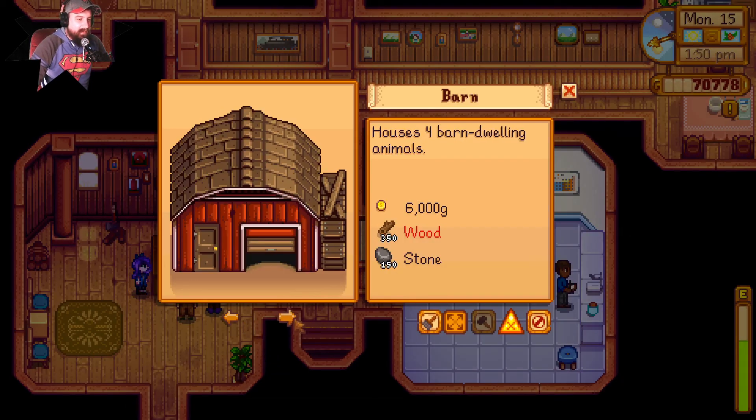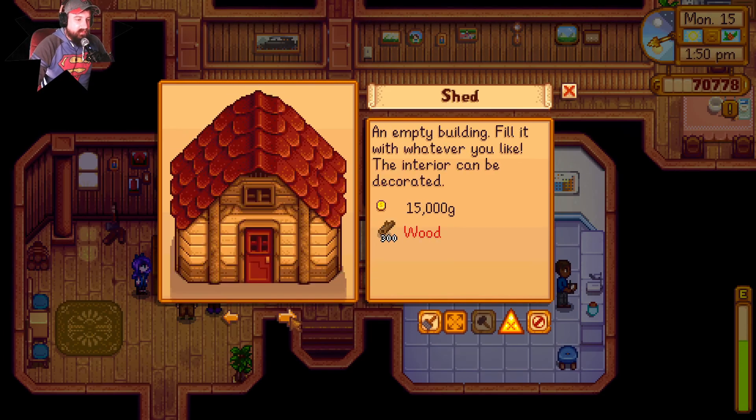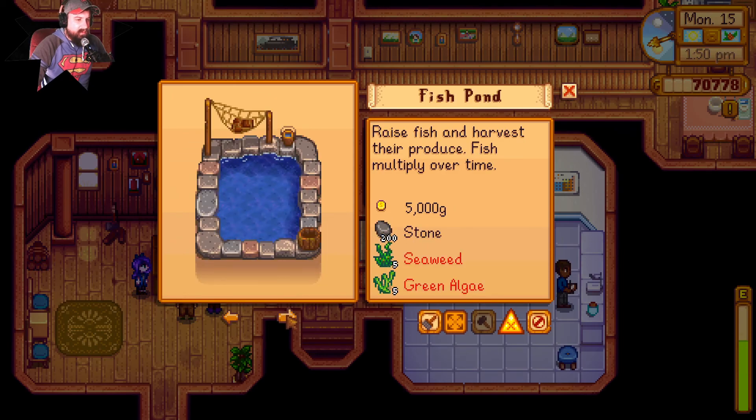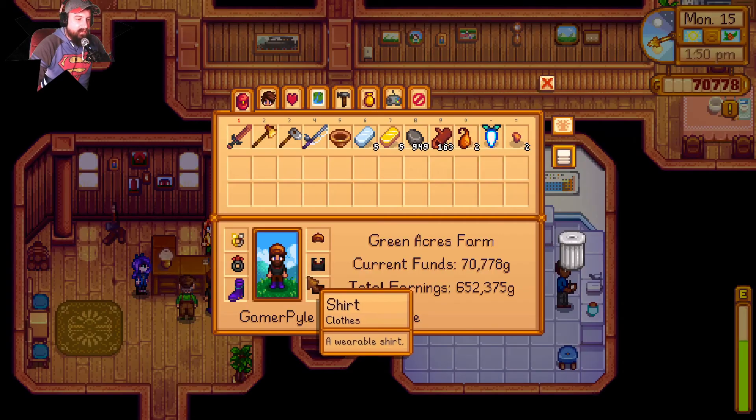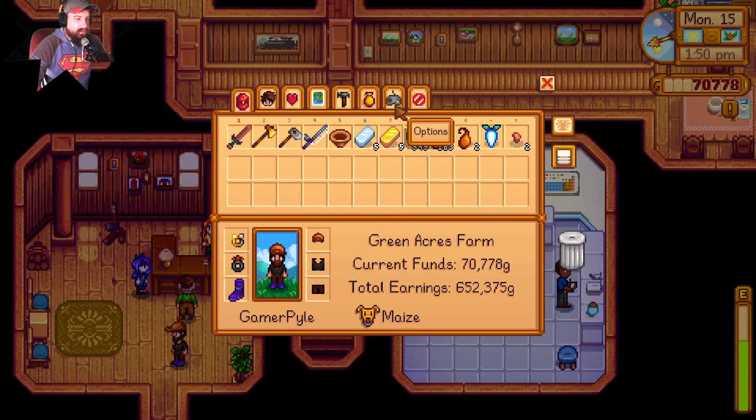Looking at the build options: coop, barn, well, silo, mill — I feel like I should have a second silo. There's a fish pond for 150 gold — I need one of those. But I don't have 300 wood, apparently I used it all building those things. That's okay. I need to figure out where I'm going to put the fish pond.